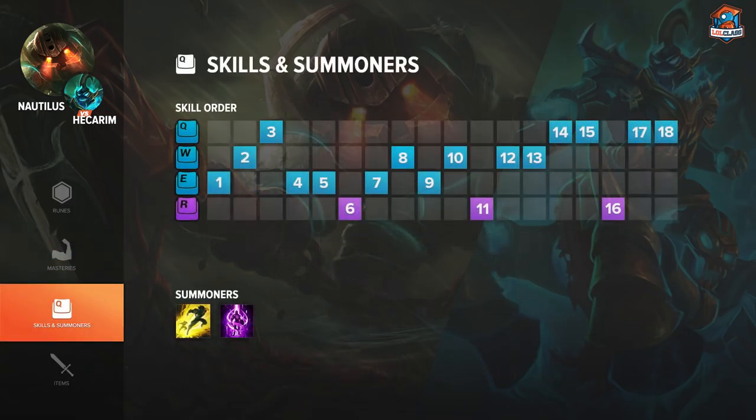For skill order you want to start with your E and get a point in W at level 2. Max your E first and maybe get a point in Q at level 3 if you think a gank is coming your way; otherwise max E first and get your Q at level 4.